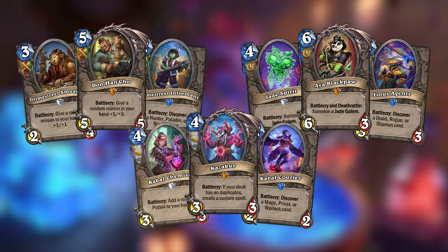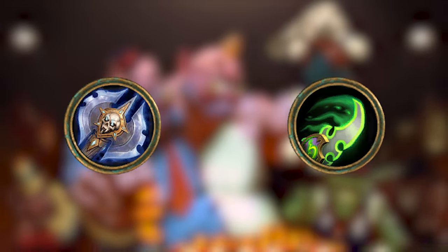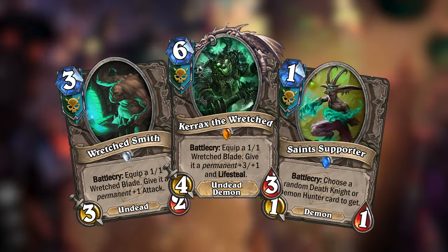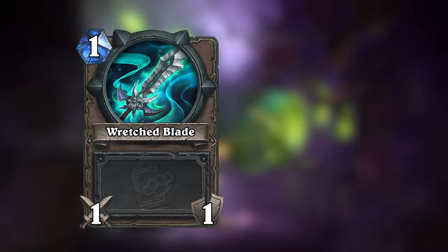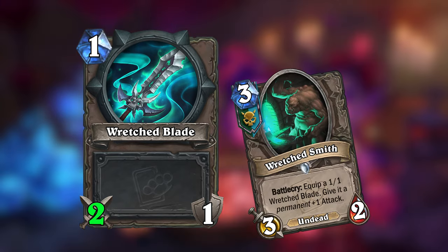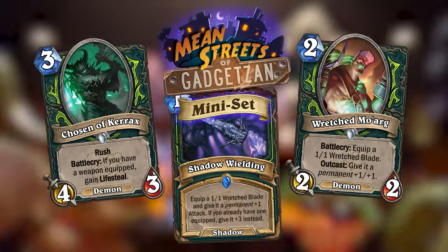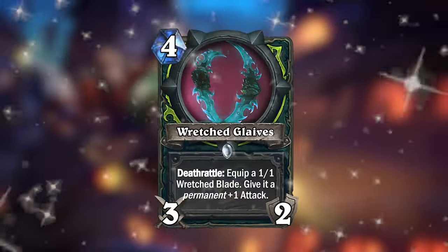Each gang had 3 neutral cards, only usable by the classes in the gang. When I made my mini sets, I made a new gang for Death Knight and Demon Hunter called the Wretched Saints — you can see those 3 neutral cards here. The cards for this gang mostly centered around the Wretched Blade weapon, which is a token that many cards will equip and then give a permanent stat bonus, meaning the next time you equip the weapon it will keep those stats. I already made a lot of cards centering around Wretched Blades in the mini set, but here is one more that you could use.